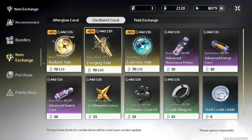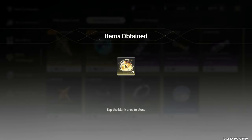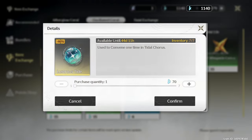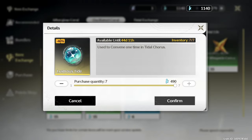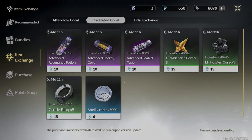Let's go ahead and clear out the store — we need every pull we can get here. I've been using all the standard banner summons on the weapon banner, since I already have all the units I need from the standard banner. I think it's pretty worth to just use them on the weapon banner moving forward. I've been trying to get the rectifier but had no luck so far.